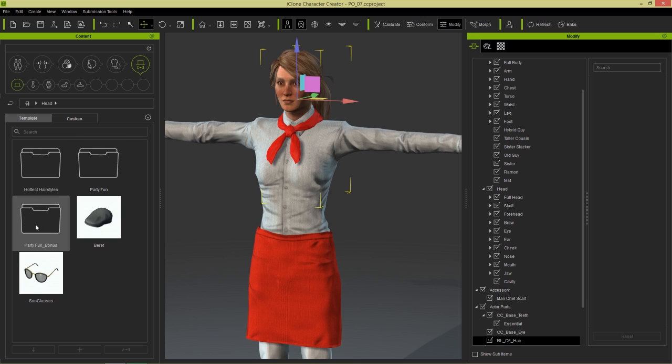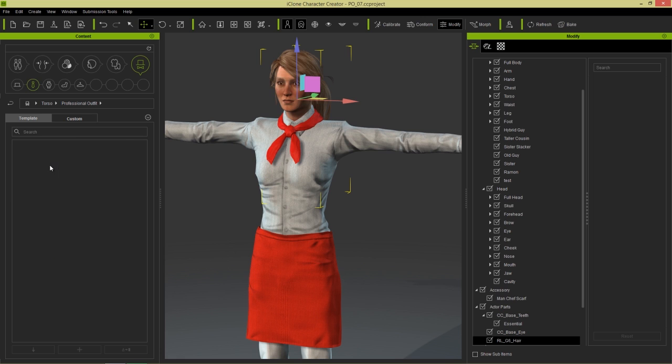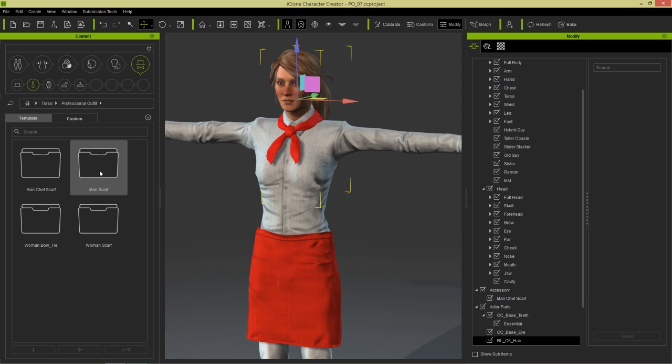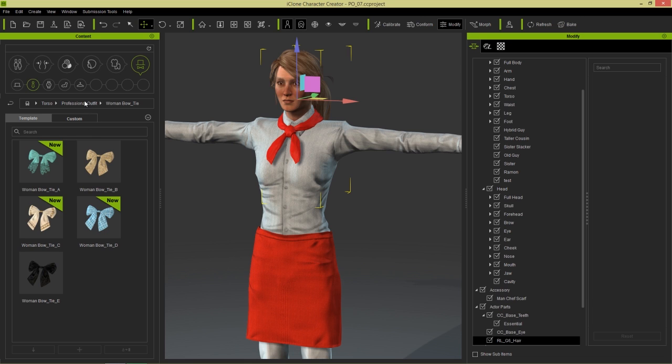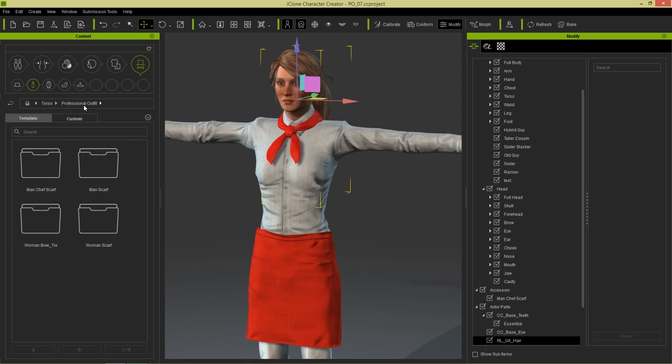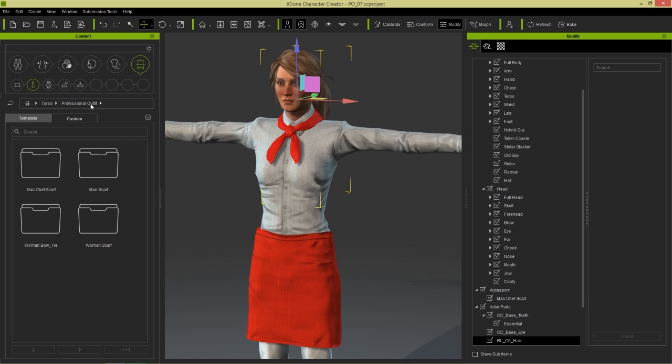The scarf is actually an accessory, so it's in the accessory section here — under Torso, there we go, Professional Outfit. And you can find the chef's scarves right here. There's also male scarves, stylish looking scarves, female bow ties, and female scarves like this for private school students or Victorian era stuff as well.